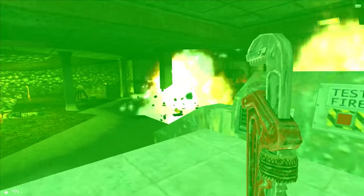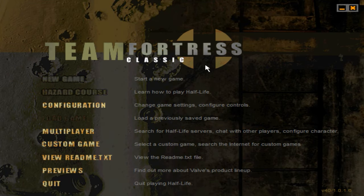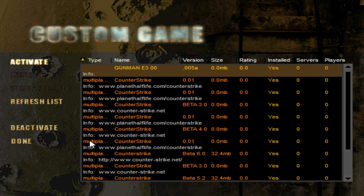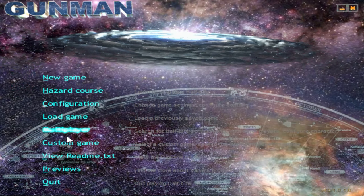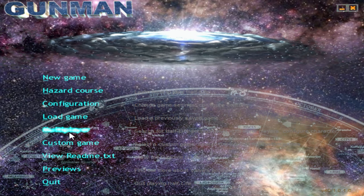Official Valve games and mods behave the same way in this file structure. Activating a game here will launch you right into the new game's menu, like this old version of Team Fortress. This Change Game menu negated the need to have 25 different desktop icons with shortcuts to launch each and every mod. It saved a lot of clutter on your computer.